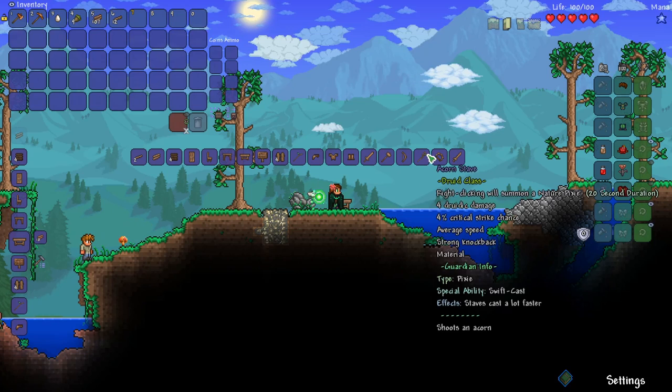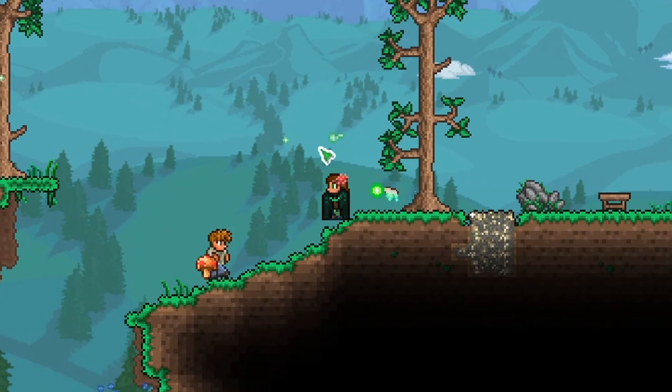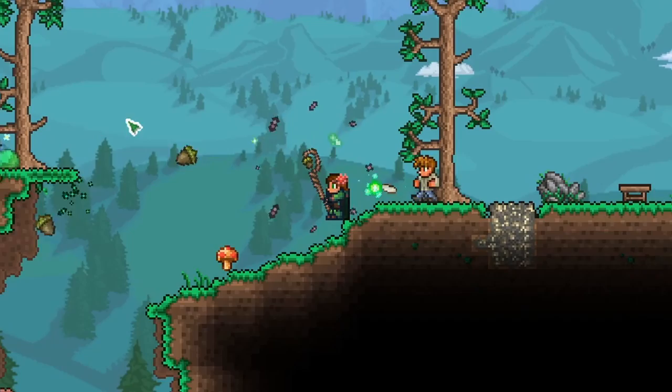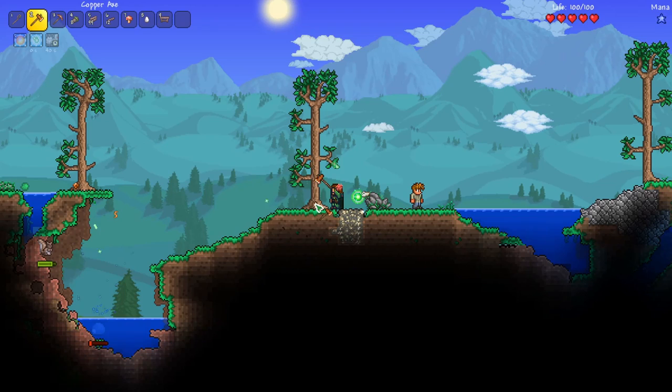I'll put a workbench right here and see what we can craft right away. We can craft the acorn staff — that's our first druid weapon. It shoots acorns, and we can summon this little bat or bee above us that does damage to enemies. This is amazing, and the fact that it doesn't use magic is really good because we only have 20 mana.